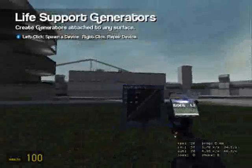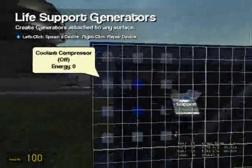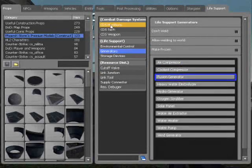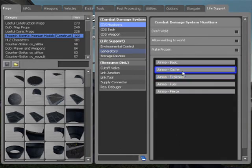Now we need fusion generators, so press the plus key again and place one there and one there. This should be enough, and if not I'll put in some more after. Then go to CDS munitions.